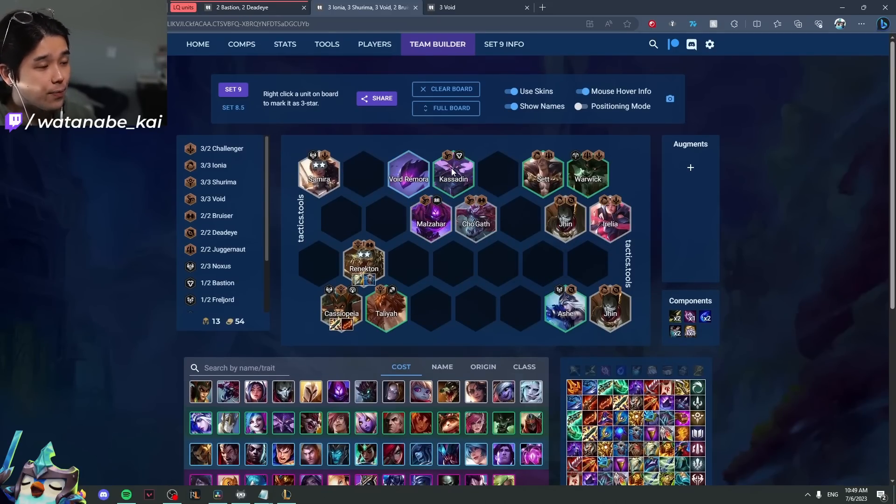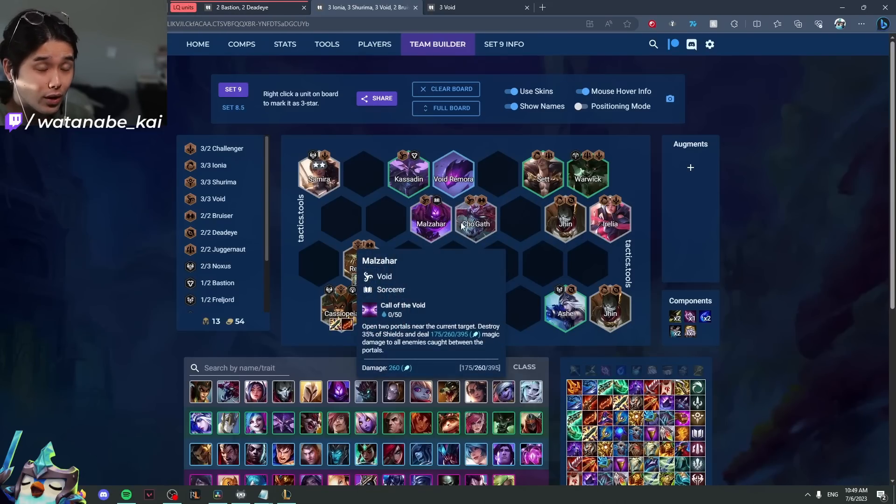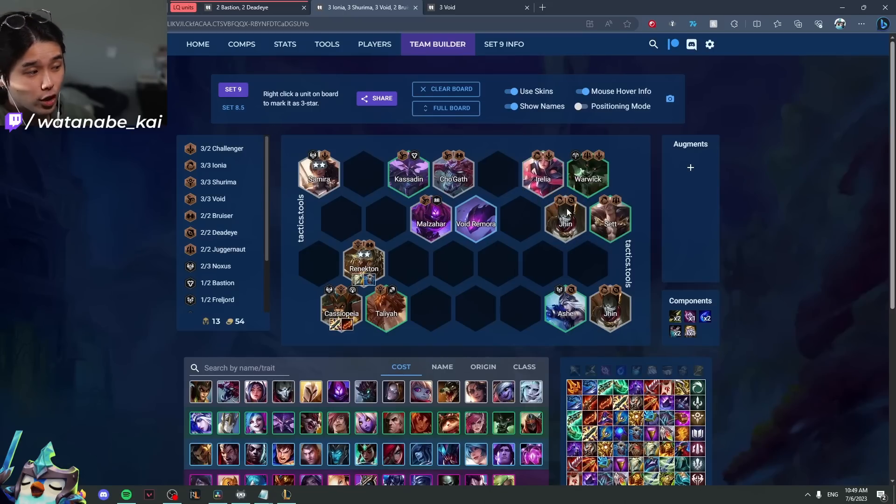Malzahar, Kassadin and Cho'Gath is the void start. This is only strong in my opinion if you have the Malzahar 2. Otherwise it's actually one of my favorite boards to lose-streak with — because Void is an early game trait, but if you just have Malzahar 1 as your carry with Cho'Gath, Kassadin, Rek'Sai, you don't have enough damage and just have tanky stuff that slowly whittles down the opponent, basically ensuring a pretty free 5-loss streak. The Irelia Ionia board is arguably one of the strongest early game boards — Jhin 2 carry with Warwick's set plays out beautifully.